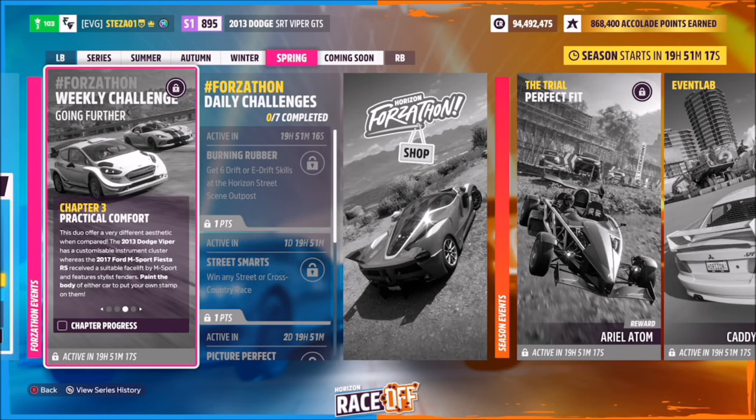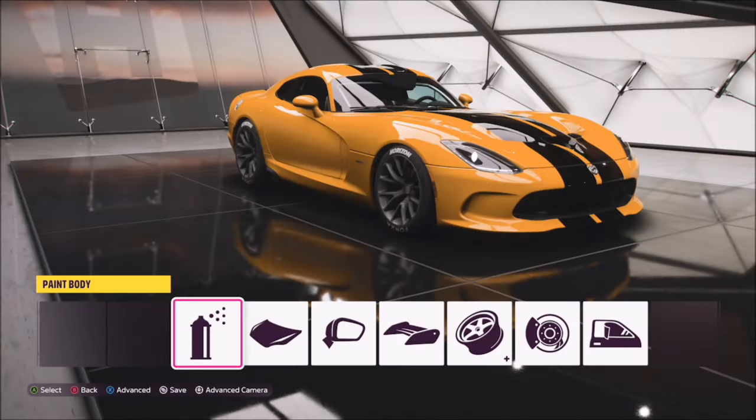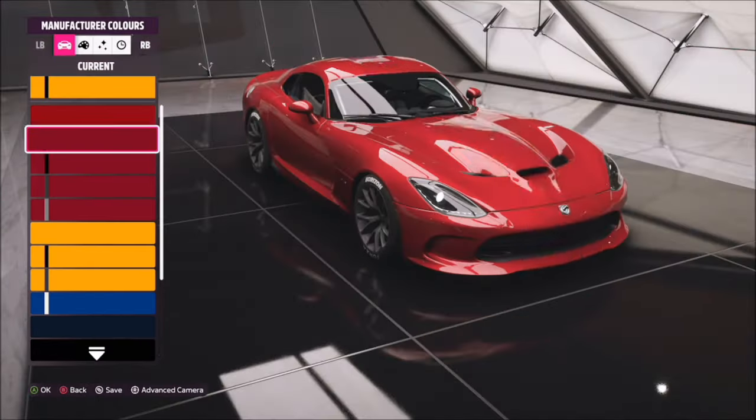Moving on to the next challenge — super easy. It just wants you to paint the body of whichever car you're using. Go and paint the car, pick whichever color you want, come out, and that'll be this challenge complete. Couldn't get easier than that.